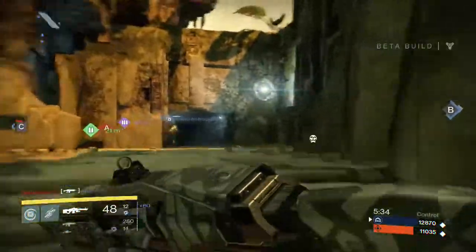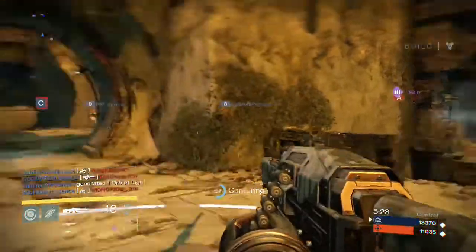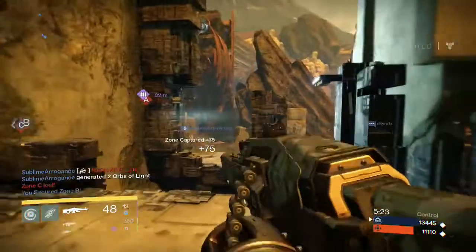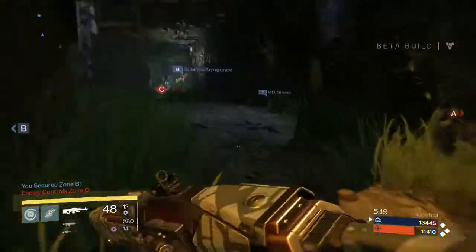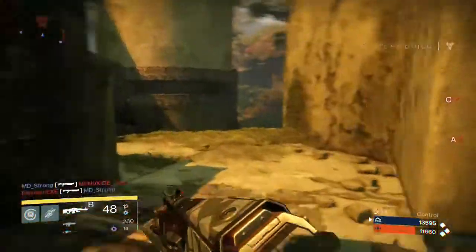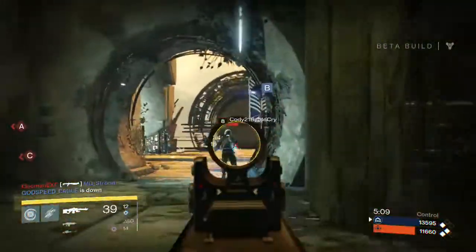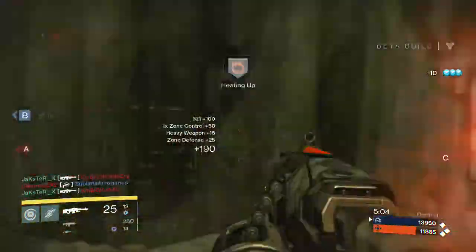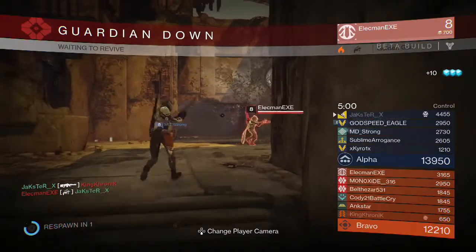At number eight: no day-one patch. That just shows lazy work on Bungie's part — we don't want to see that because it means they didn't put their whole heart and soul into the game. At number seven: player housing. I want some kind of place where you can hang out with your friends, get your own vendors in your own house — maybe like an apartment. Maybe that's what's behind that mysterious door in the tower.